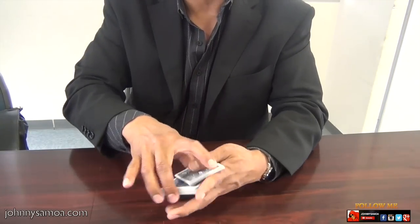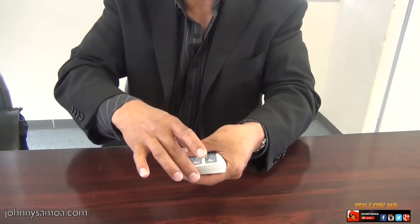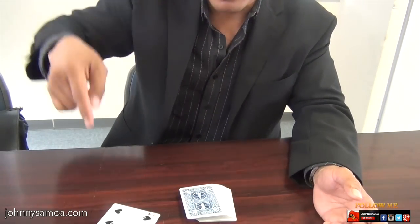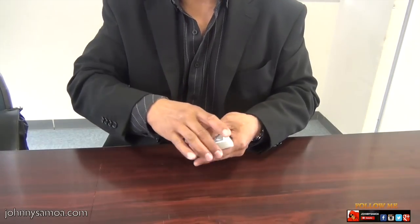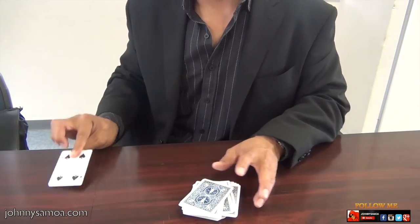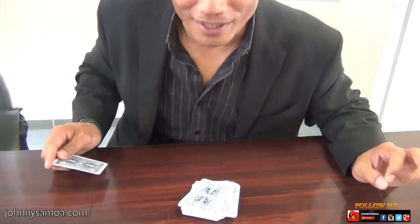Let me show you that again. It doesn't matter what card's there. One card at the top, you push over a little bit to the side like that. When you drop the card — whoop! One card will always fall to the side. Sometimes you might get that on top of the cards, on the side, or off the table. It doesn't matter where it is.